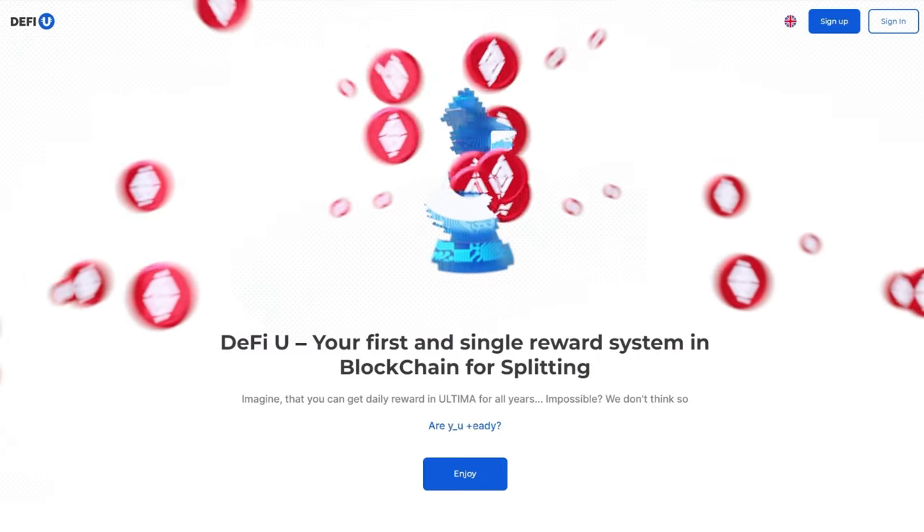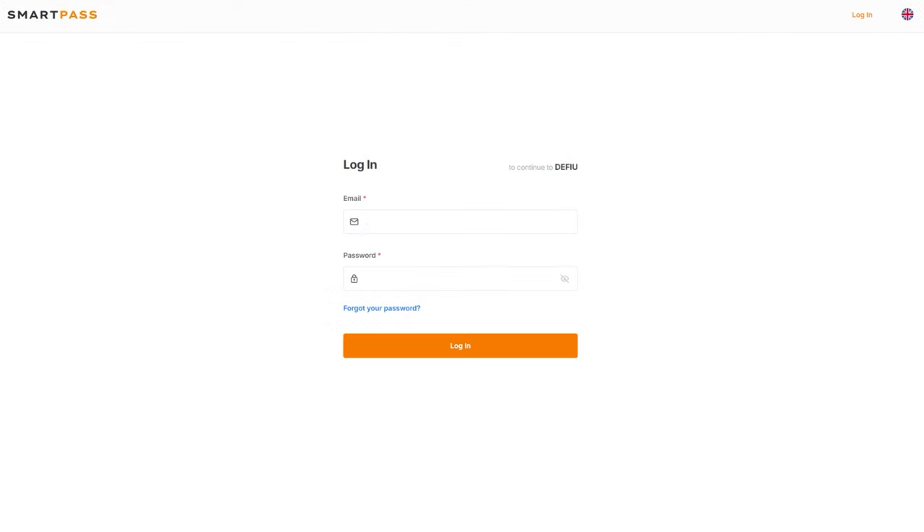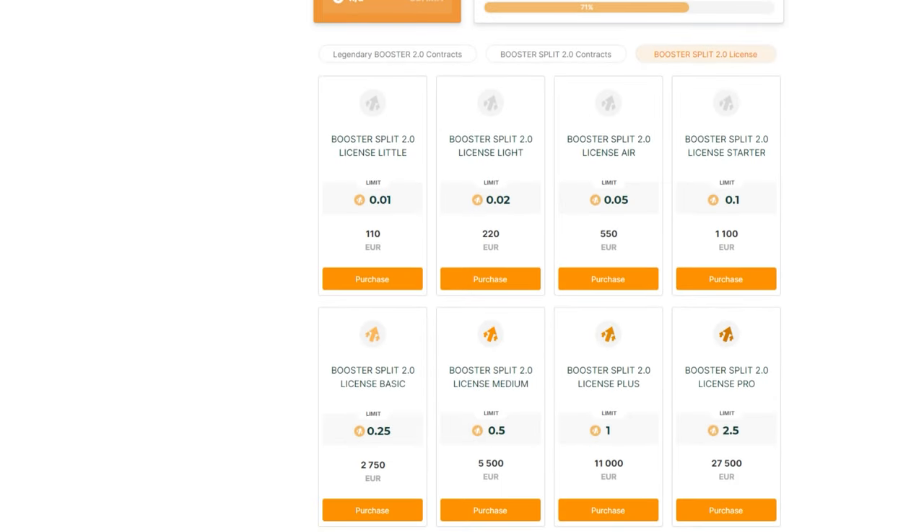Step 1: Purchasing the Booster Split 2.0 license. Go to the DeFiU website. In the top right corner, click Login. Scroll down to see the available licenses for purchase in the Booster Split 2.0 licenses section. Note: if there is a promotion ongoing, you'll see Promotional licenses on the first tab. Purchasing Promotional licenses follows the same steps described in this guide. Select the license that suits you and click Purchase.